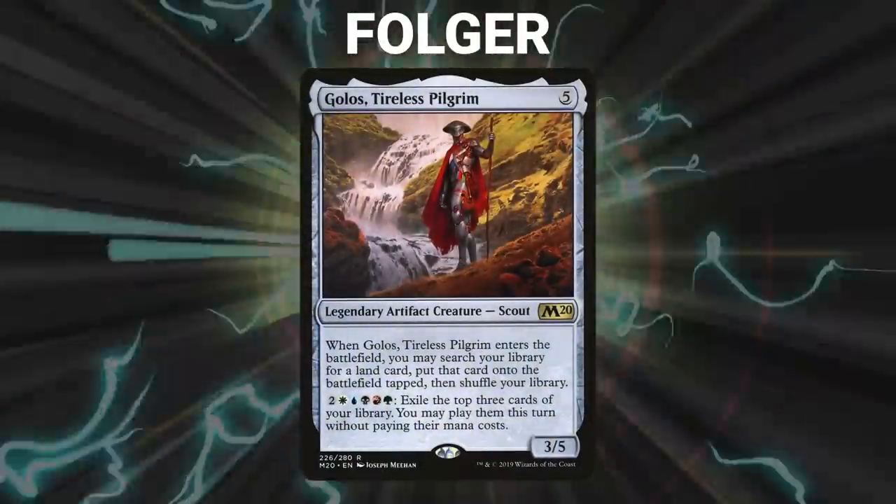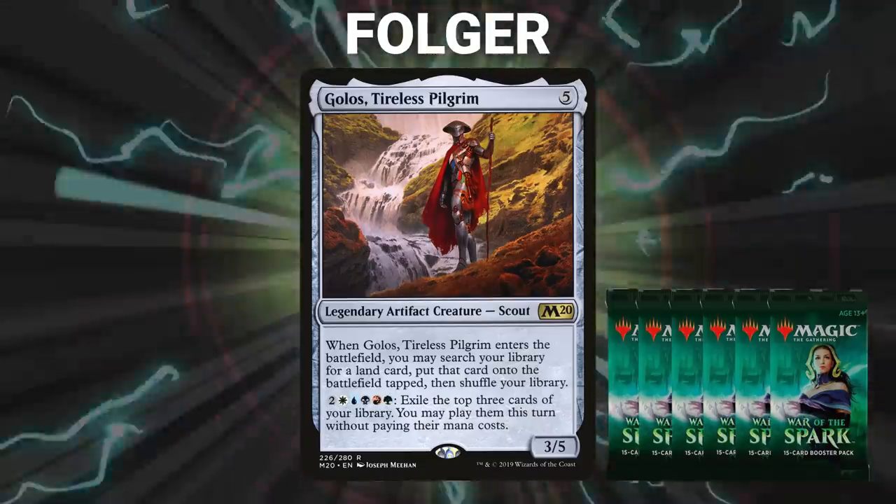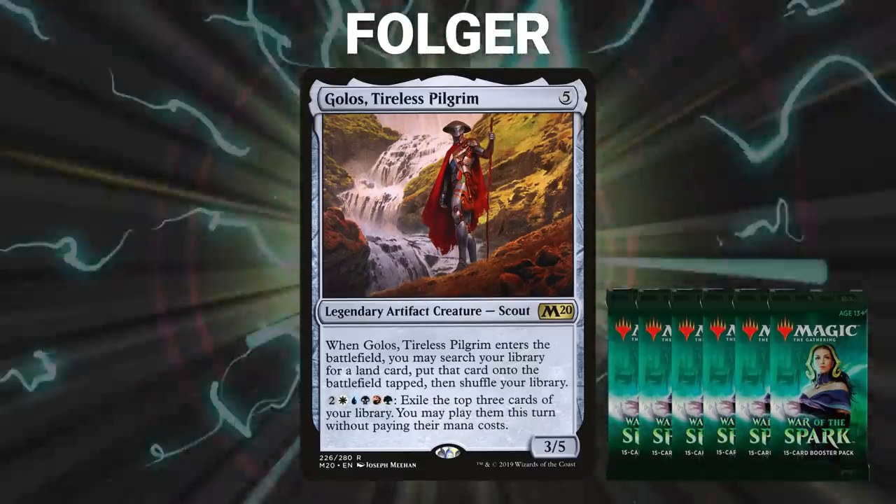Now let's start out by showcasing our fighters this evening. First, we have Folger, piloting Golos, Tireless Pilgrim. Folger opened War of the Spark as his packs for this week, and made some swaps to help fortify his deck's strength and interaction.